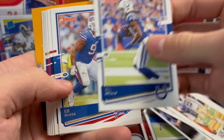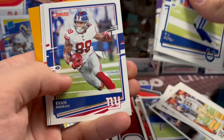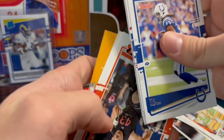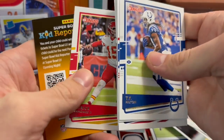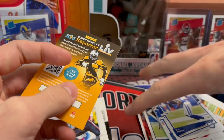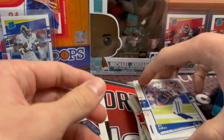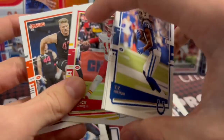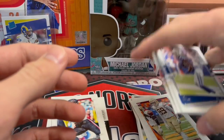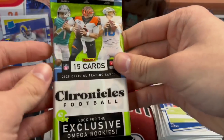Now into the 2020 Donruss — hoping for a Joe Burrow base card. There was a Patrick Mahomes and a Logan Wilson rookie. Logan Wilson is playing for the Bengals, and the Bengals are like the most sought-after team right now in football — they're very hot.